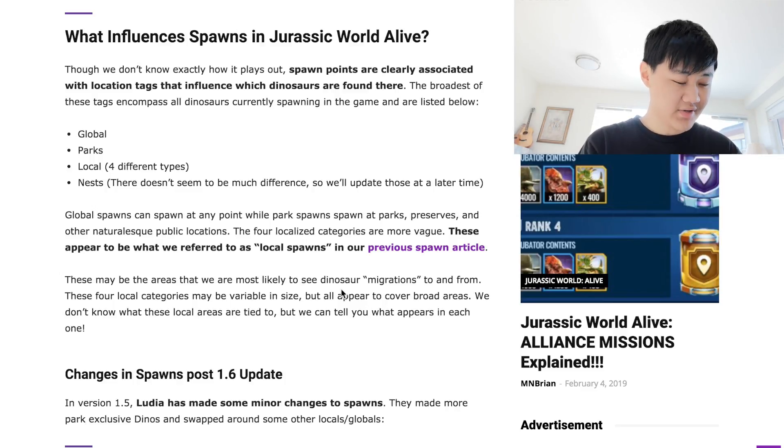If you have multiple dinos around you, check them against the zone charts. For example, if Majingasaurus and Galopsaurus are spawning around you, you check the chart, see Local 1 has Majingasaurus and Loftsaurus — then you're in Local 1.